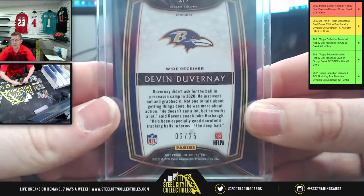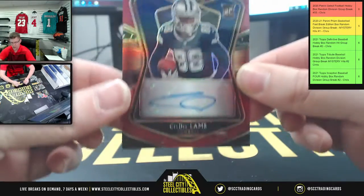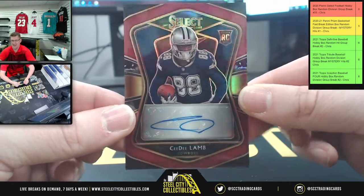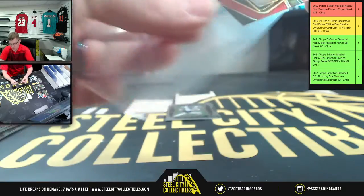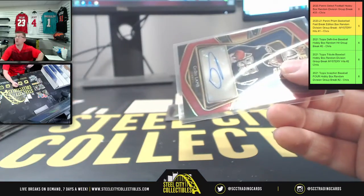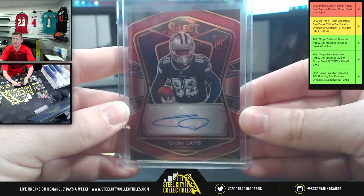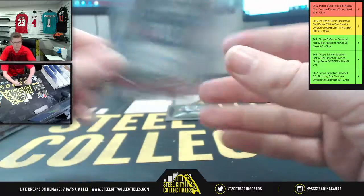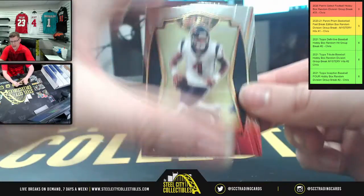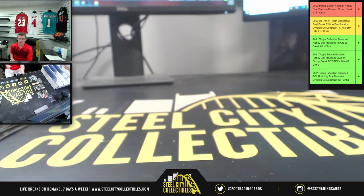The number, by the way, is 225. Next up, Cowboys stand up one time — Mr. CeeDee Lamb, coming to an NFC East near you with the rookie auto. That's 10 of 49 on the CeeDee Lamb. And we got DeShaun Watson to end it. I do appreciate y'all filling in the break — get it down to the site, post it up on YouTube, and we'll see you soon.